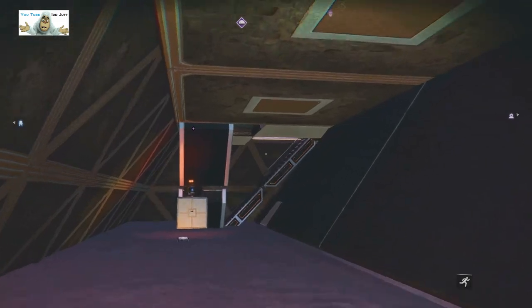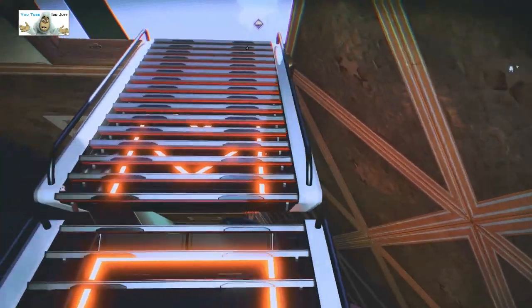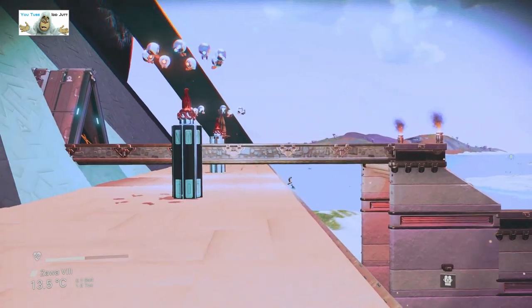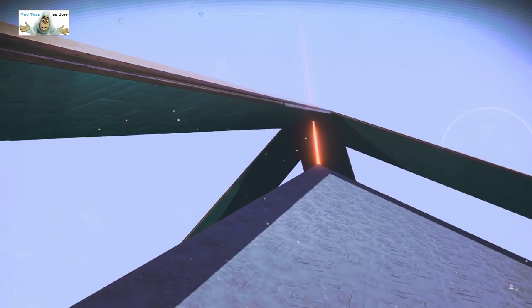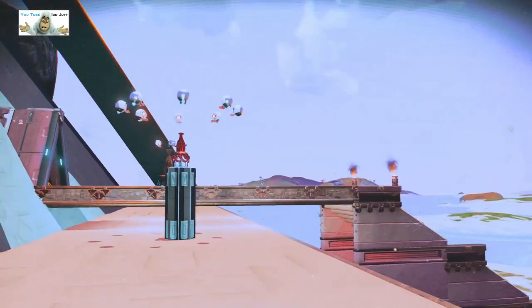There are the stairs we came down. Let's try and get up — okay, don't try and get up, sometimes they don't line up properly. As you can see the pyramid itself has a pyramid cover in it — it's on top of a smaller pyramid, basically.